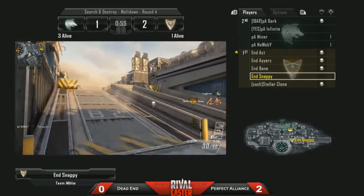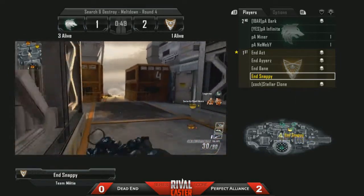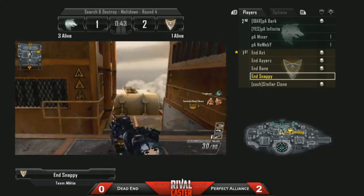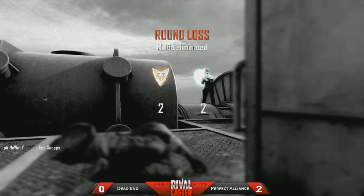Newbie is able to pick him up, so it's a 1v3 situation here for Snappy. The way Snappy's been playing, I'm not going to count him out of anything, even though the situation is dire. He's got three players, all of them no bomb carrier down. As you can see on the mini-map, all of Perfect Alliance are playing that bomb. Good shot there from Newbie to take out Snappy and tie it up 2-2.